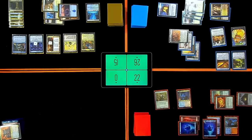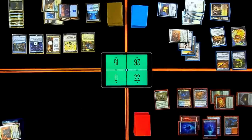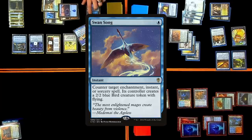I'm going to cast Kalamax — not paying the one. I'm going to get back Merchant Scroll and cast it — paying the one? No. I'm going to go ahead and Swansong Merchant Scroll. You got that? I got a bird. I'll pass turn.